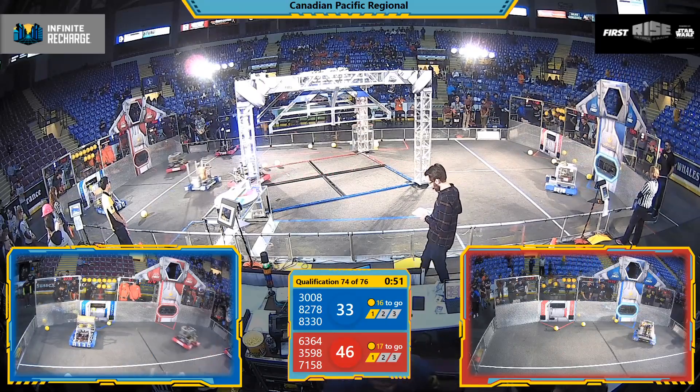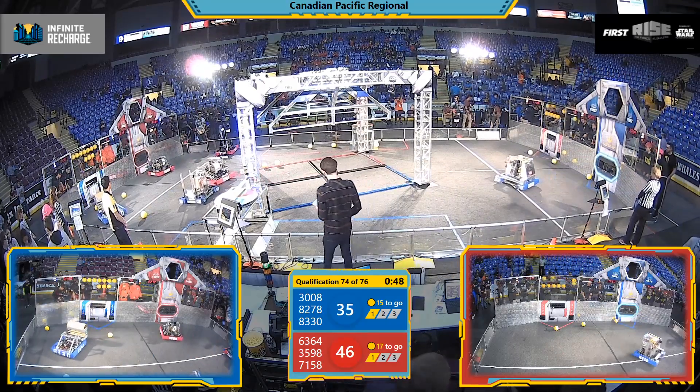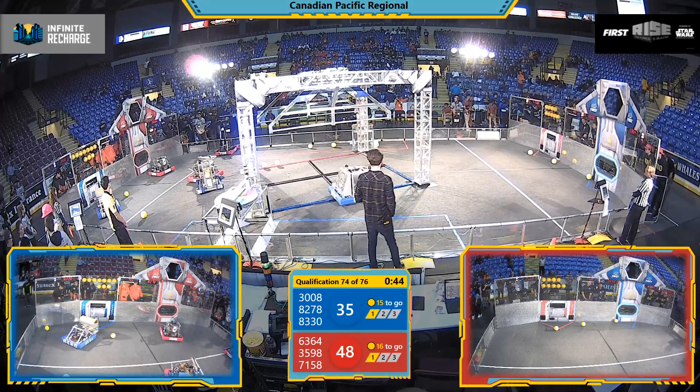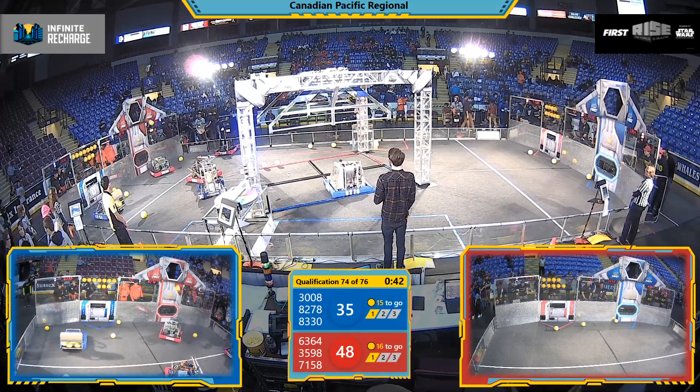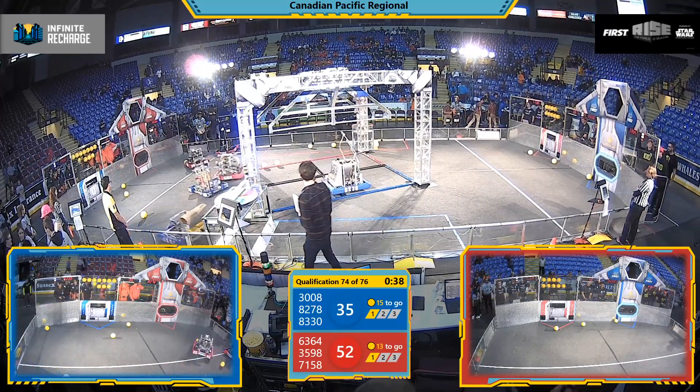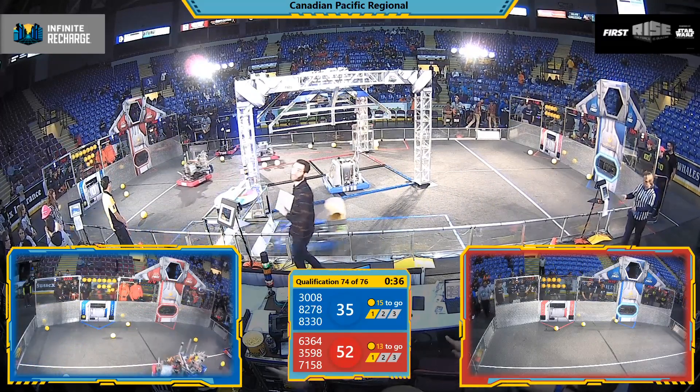More layups coming at you here. This time it's the Blue Alliance Alpha Robotics 8278 machine. The robot is named aptly Alpha Robot. They'll now make their way over the bumps in the middle of the field — they've got plenty of vertical clearance there with those bumpers to make sure they can make it through.